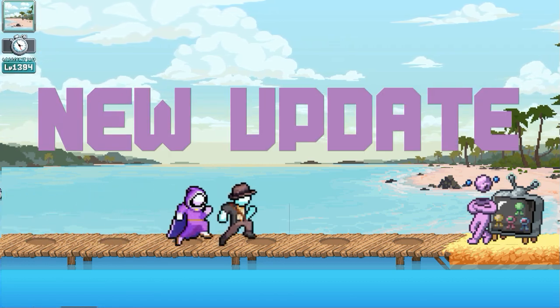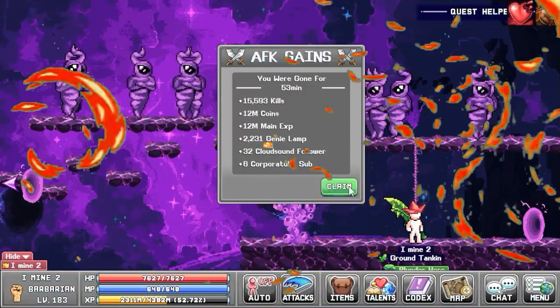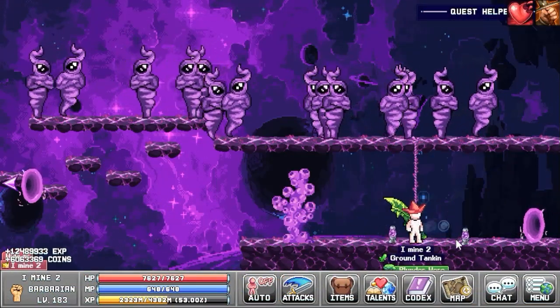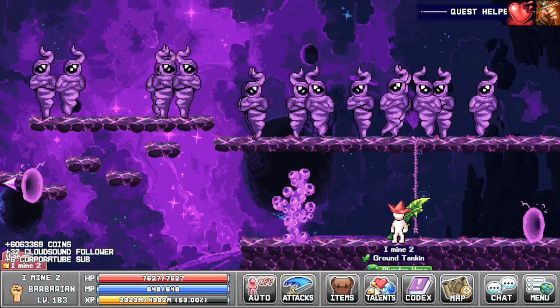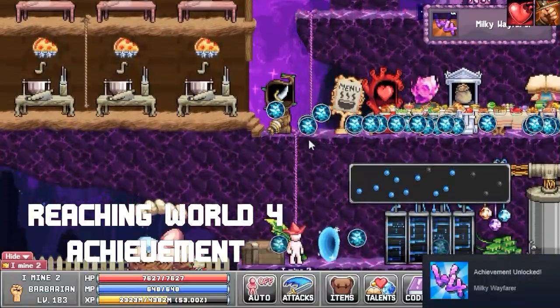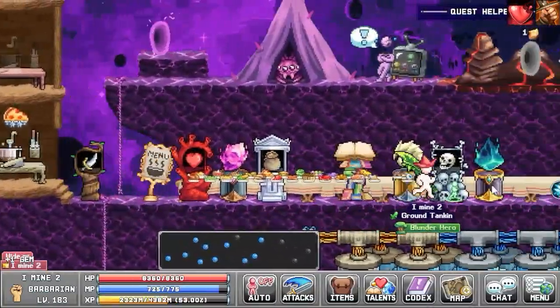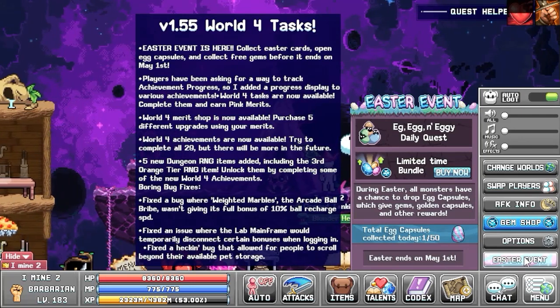We received today the new update which includes the Easter event. First, once you get to world 4 you will automatically get some gems, and this will be related to one of the achievements. In the Easter event tab or the new stuff tab, you will see the new Easter event.